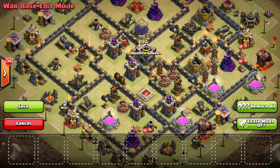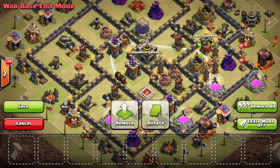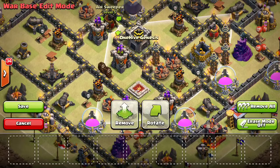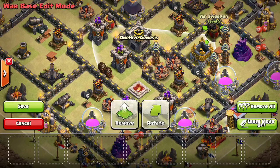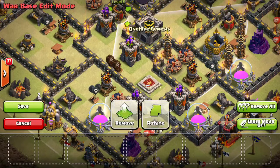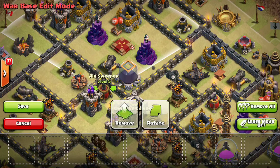For air sweepers, typically you don't want them both pointing the same way because it's too easy to come in from behind them. Have one pointing one way and one pointing the other. Don't make them too easy to get — they're pretty valuable. One sweeper should cover a counterclockwise deployment and one a clockwise deployment. You want to prevent balloons from cutting across the middle of your base, so make sure they get pushed back when they try to enter.